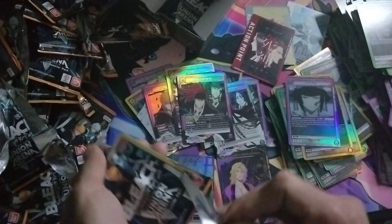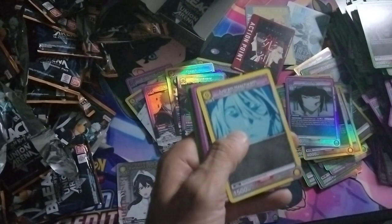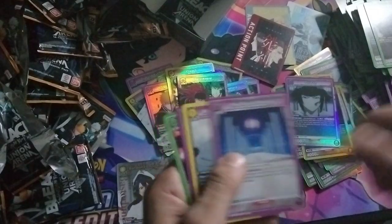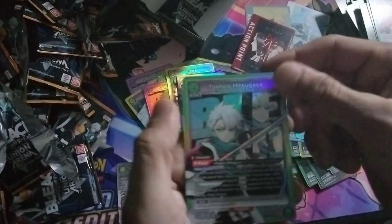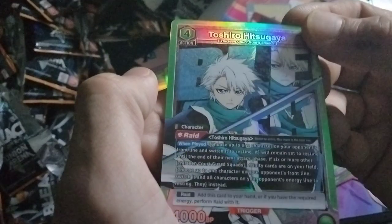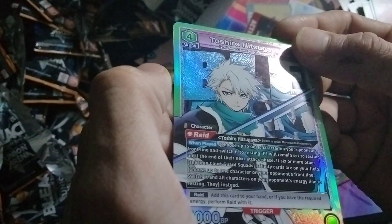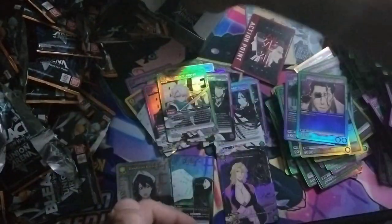We got our Soi Fon set — Soi Fon is really strong because I can reduce the power of one of his 4Ks and then kill it with Soi Fon. There's the Toshiro — what he does is choose up to one of your opponent's characters on their front line, switch it to resting. It will remain resting until the end of the next attack phase. If 6 or more affinity cards are on your field, choose up to one character on your opponent's front line and switch it and all characters on your opponent's energy line to rest. It's an interesting effect.